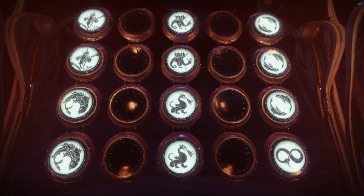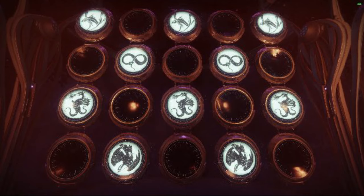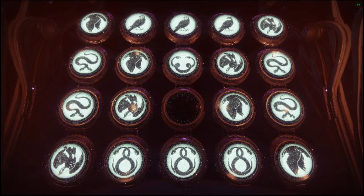Wish number three rewards a special Last Wish raid emblem. Wish number four will teleport you and your fireteam to the Shuro Chi encounter of the Last Wish raid. It's important to note that using teleporting wishes to get to encounters will exclude you and your fireteam from receiving a flawless triumph.